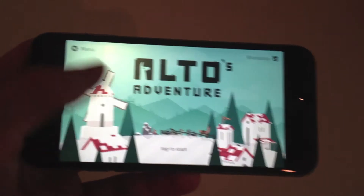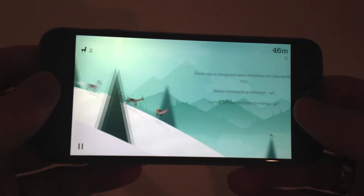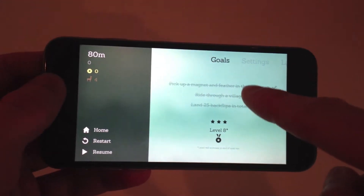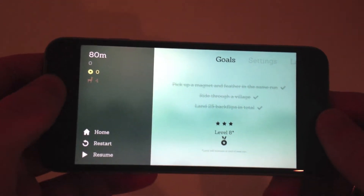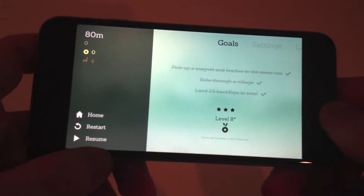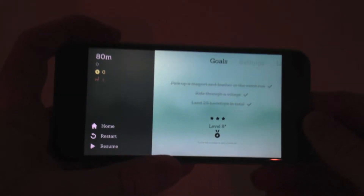So I'm going to start it here. All you do is tap to start, and this game has really nice visuals. If I pause it real quick, you can see my goals: pick up a magnet, ride through a village, land 25 backflips in total. I've done all of that. So it's going to level me up after this to level 8 — it's got a little asterisk next to it that says level will increase at the end of next run.